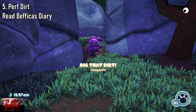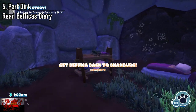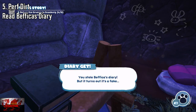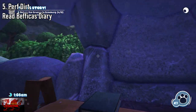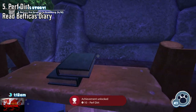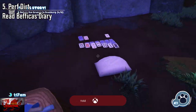As soon as we've done the main quest for Befica and she goes on her way to Snacksburg, go into her cave and pick up her diary. That's the Perf Dirt achievement. You can only pick up her diary after you've done her bits of main quest stuff and she moves on from this cave area into Snacksburg.